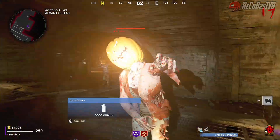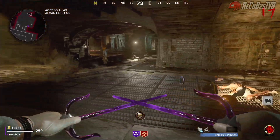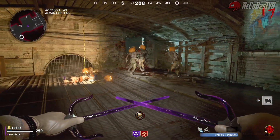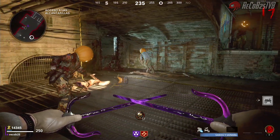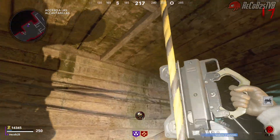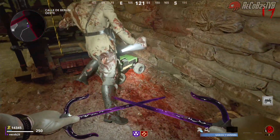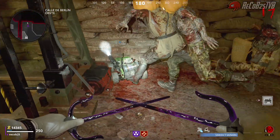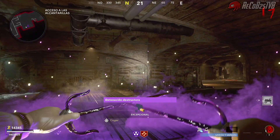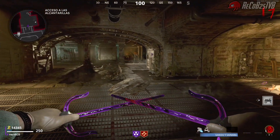Aquí podéis tirar granadas, C4, usar el mod explosivo. El coche no se va a romper porque está arriba de la tirolina. Podéis explotar todo lo que queráis porque no se va a romper. Recomiendo no poneros por arriba, porque si viene algún zombie explosivo puede romper el coche. Este truco es para dejar el coche ahí y venirnos justamente a la parte de abajo.